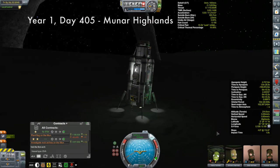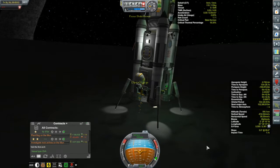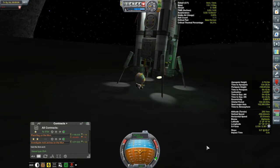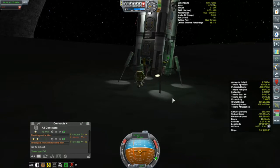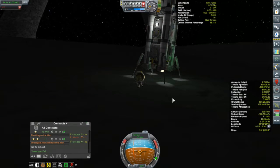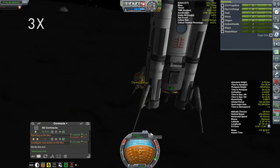Now you may recall that this thing actually touched down in the dark, so our solar panels are not generating any power. However, in the meantime we can do some of the less electrically intensive things, like going out here and planting some flags. We'll get Stella out - our pilot first - and we'll look at getting some flags here on the ground.